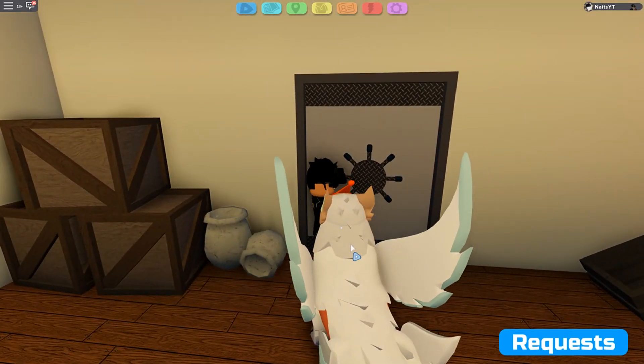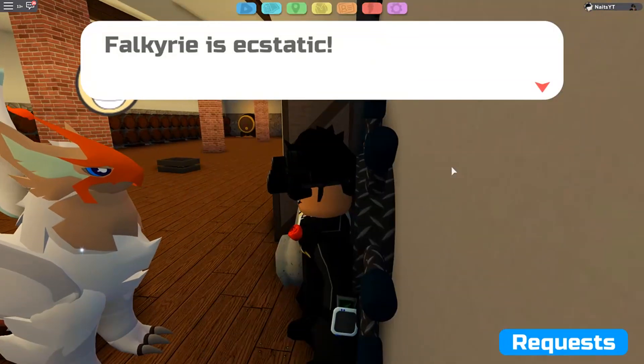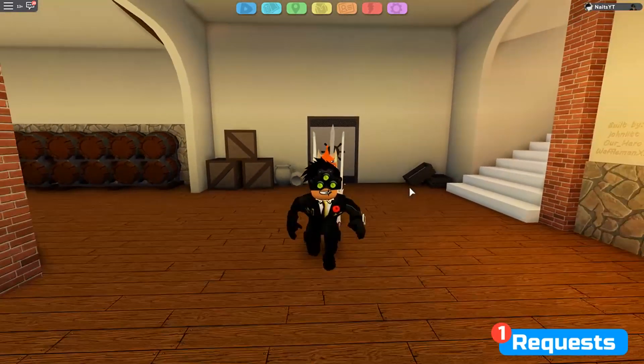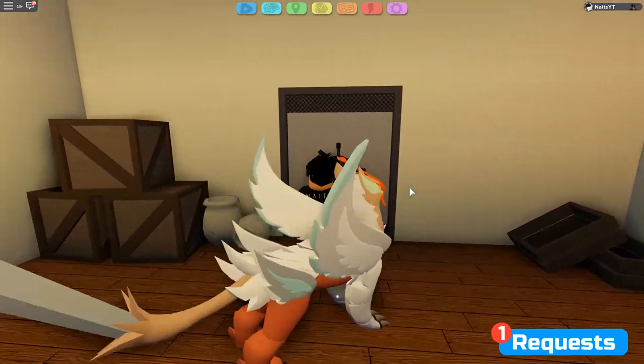I've tried to glitch in but I can't. I'm trying to look through the wall and see if there's anything inside, but I can't do that either. I'm really curious — what's inside this vault right there? It's quite interesting.